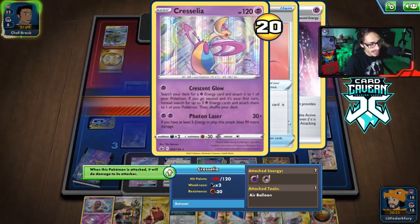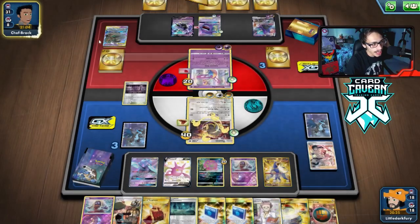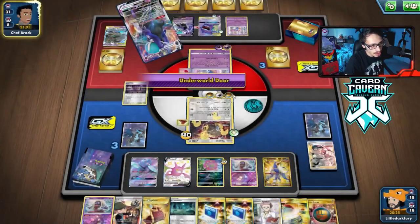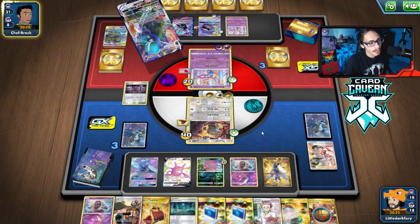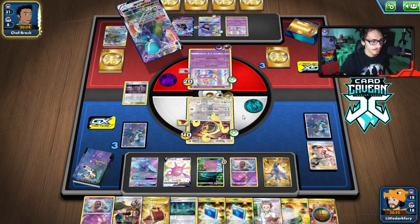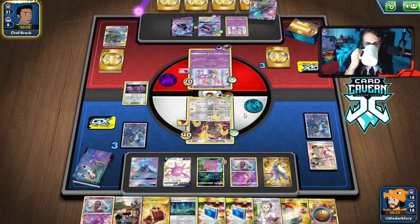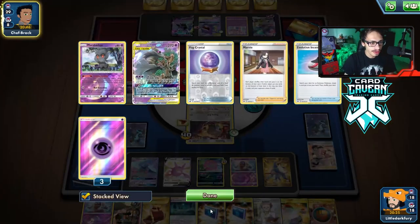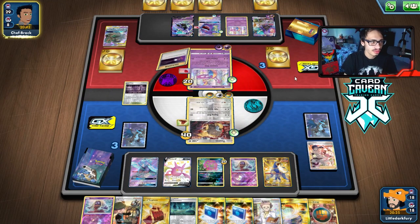Now they can't kill with Cresselia — it only does 120 damage. They'll have to go Gengar Mimi-Q or Shadow Rider. Shadow Rider will get knocked out by Spiritomb potentially. Gengar Mimi-Q we can also potentially KO. We'll see what they go for — probably Gengar Mimi-Q. As long as we keep our hand, this actually should be fine. If we don't get Marnied, I can see some good things happen.